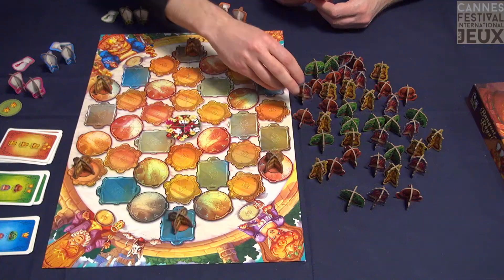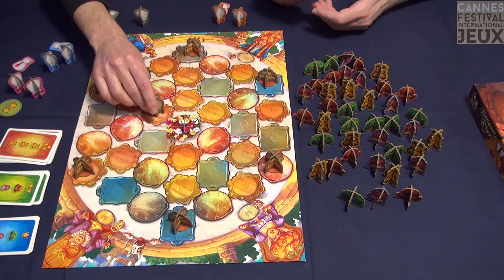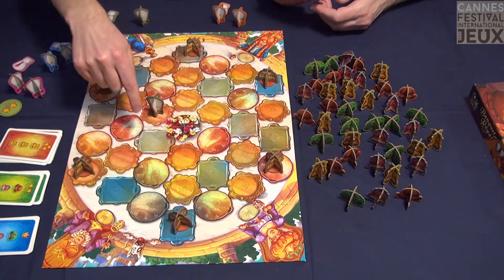At your turn, all you have to do is take a dish from the kitchen and place it on the board — that's all. You can also take a tuck and place it on the board.